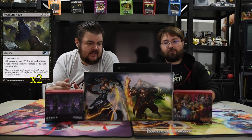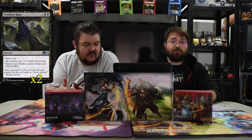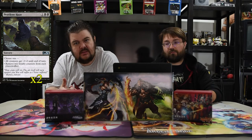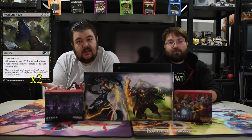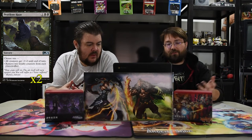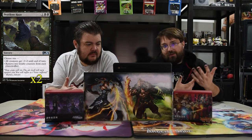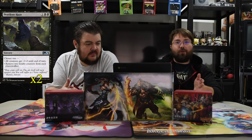Next is Pestilent Haze — one and two black, choose one: all creatures get -2/-2, or remove two loyalty counters from each planeswalker. Right now in this meta, you get to kill a lot of creatures because a lot of people use just 1/1s, so it's like cool, kill all those dudes. It's the scoop card basically. This is why it's in here, just main board. If you're playing one versus one, it's just like destroy — you did all that work to make 200 little creatures and now they're all dead.